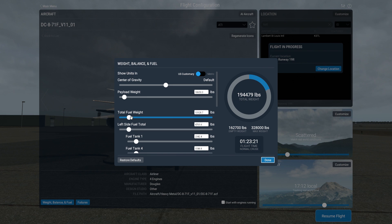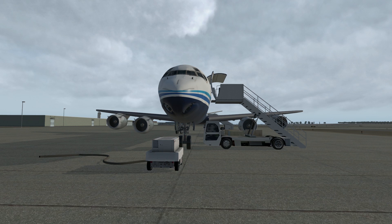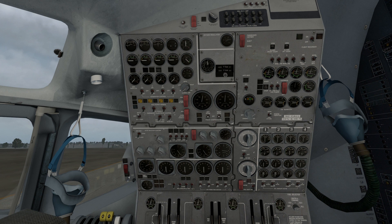First things first, we'll go to weight and balance. We're going to do total fuel weight. For our flight we only need 14,000 pounds of fuel on board here, so about 14 right there. That looks good. Hit done. That gives us 30 minutes of extra fuel if we have to divert. Hit apply changes. Now that is set — back up to the cockpit we go.